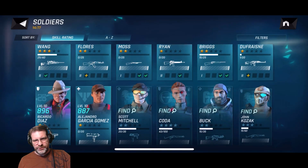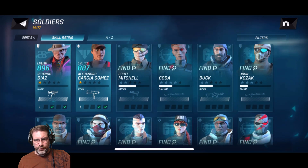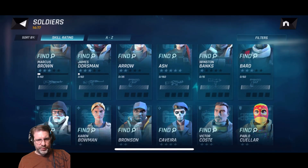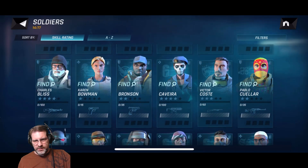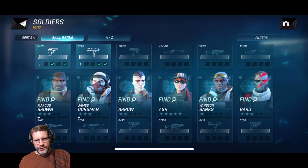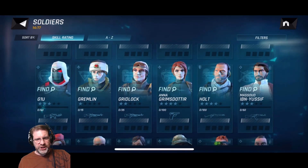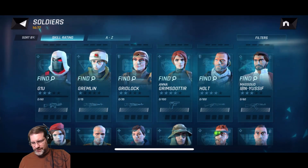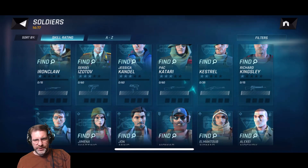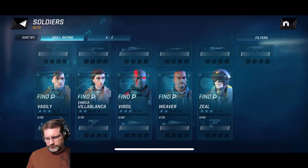There are quite a few characters. I'll just run through the roster: Coda — I have 43 of 100 pieces so not yet unlocked. Marcus Brown, Charles Bliss, Bronson, Caviera — Striker and Resourceful. There are 77 total characters; right now I have 14 unlocked. There's G.I.U., Kestrel — has those green eyes like in Splinter Cell — and Virgil.